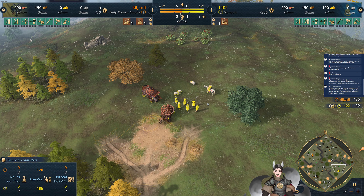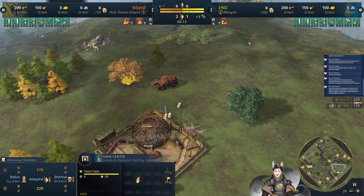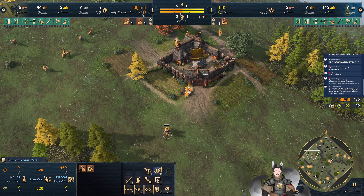Greetings everyone, AnneGrade here for another H-Piles 4 replays. We're on the south side as the yellow Mongols — we have 1402. We're on the north side as the orange Holy Rome Empire — we have killed Jardy.